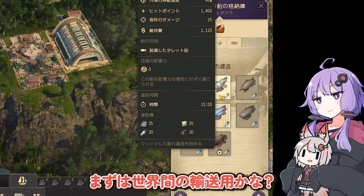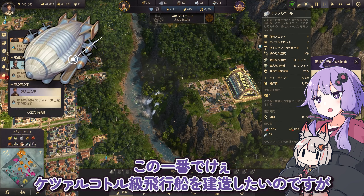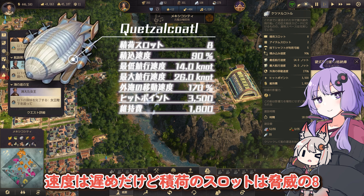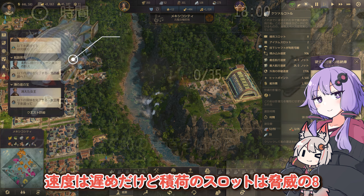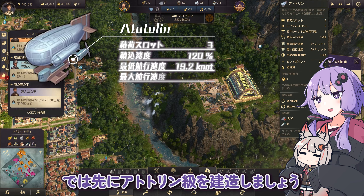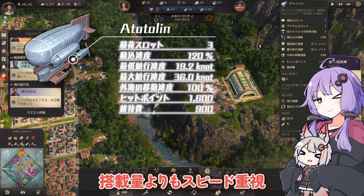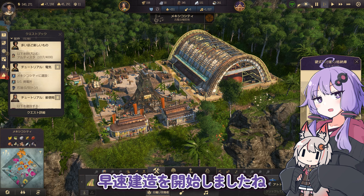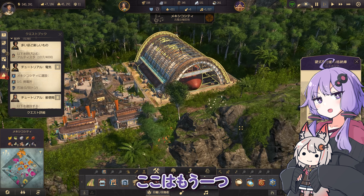さぁどの飛行船を建造しましょうか。まずは輸送用かな。この一番でかいケザルコトル級飛行船を建造したいのですが。速度は遅めだけど積み荷のスロットは驚異の8。蒸気モーターが必要だ。輸送待ちです。では先にアトトリン級を建造しましょう。搭載量よりもスピード重視。早速建造を開始しましたね。完了まで時間がかかります。ここはもう一つ建設しておきましょう。